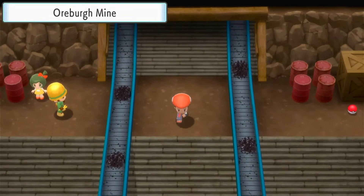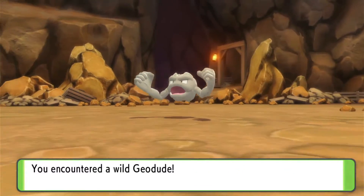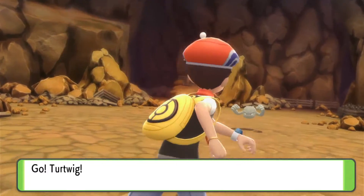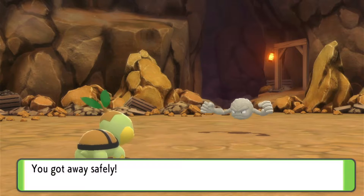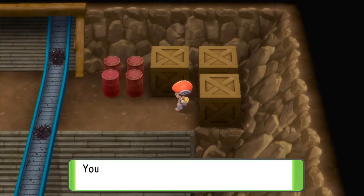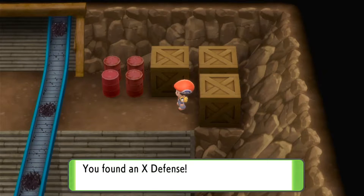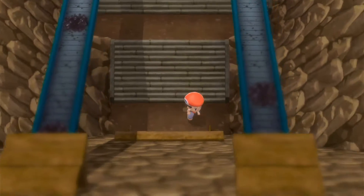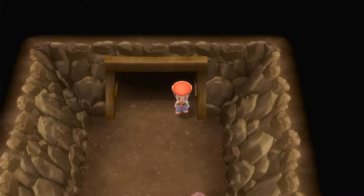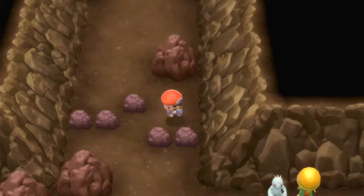We're trying to find Roark - that's what I believe his name is. Bring him back. There's a Geodude here but I haven't got much intention of getting one - don't need a rock type. We've got to be a bit more balanced. Anyway, let's head down towards the bottom of the mine.